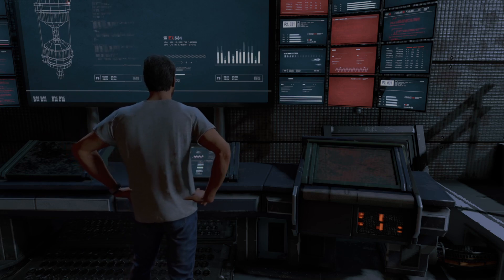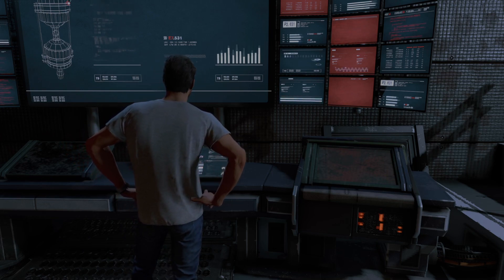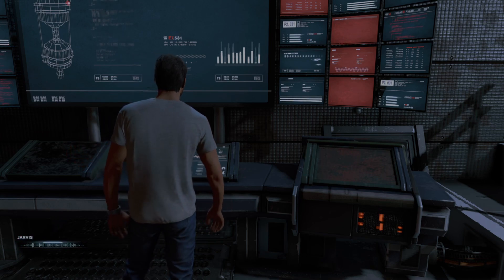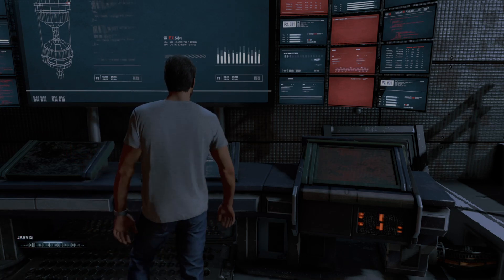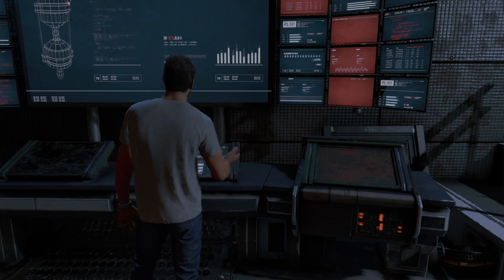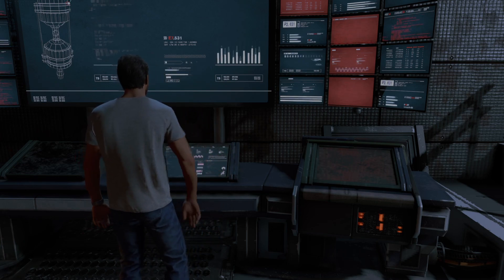Well, in the meantime, I need a new suit. Where can I find parts to repair the fabrication unit? I've located a good salvage spot and have sent the coordinates to the war table. When you're ready. Got it. Fix the fabrication unit, get a shiny new suit, and get this bird off the ground.